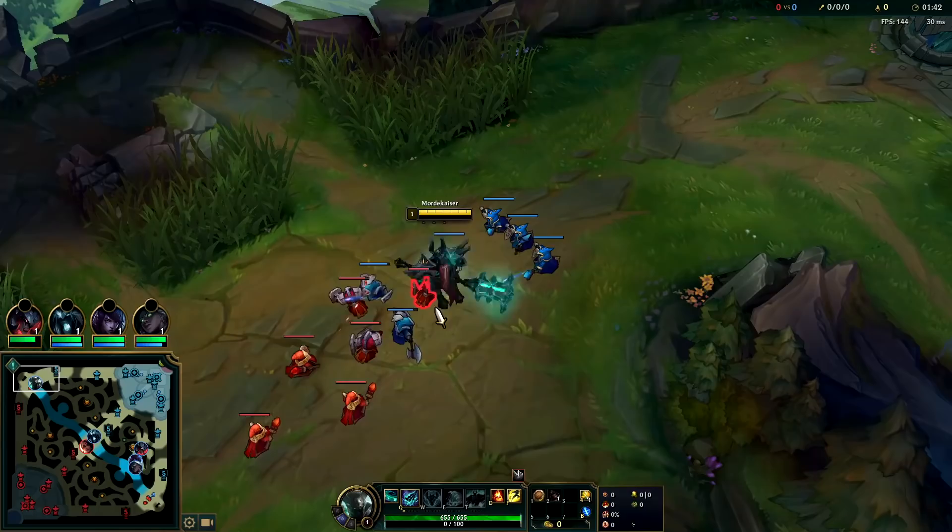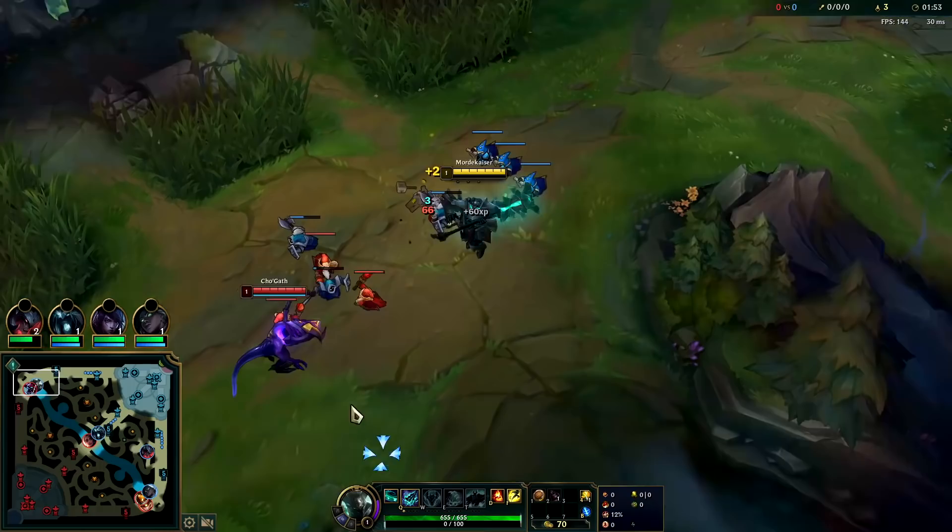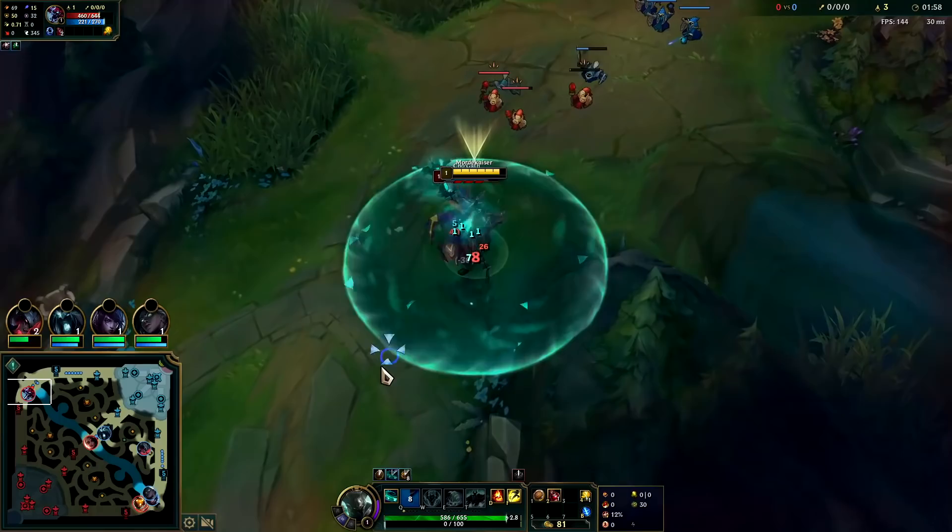What we're going to do is get our three autos down, preferably on the minion that's tanking the most damage. Looks like I only have one range creep aggroing this one and two are aggroing a different one. The goal is to hit level 2 first while pushing the wave as little as possible.